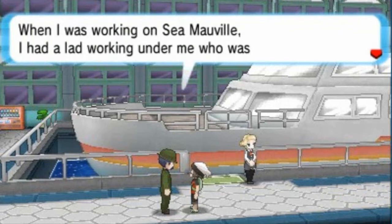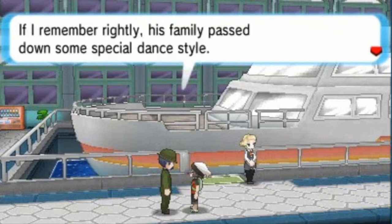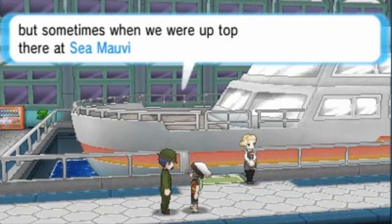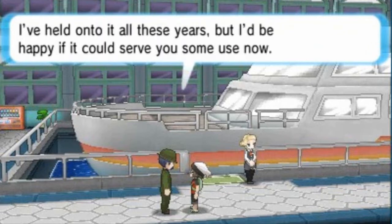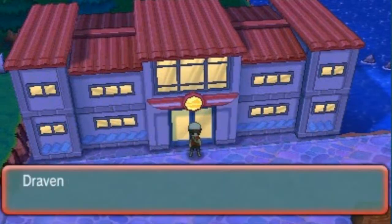That bell figures in old legends from the Johto region — it's pretty nice to have. Captain Stern explains: 'I had a lad working under me who was from those parts. His family passed down a special dance style, but it was only for the girls. He always kept the bell on his person, and sometimes when we were up top at Seamawville the bell would ring and it would almost seem to glow.' So he's giving us the clues — that's where we're gonna find the legendary Pokemon.